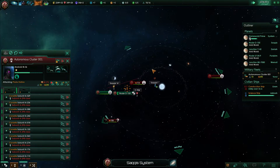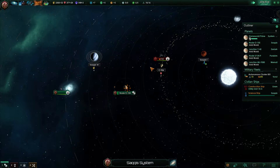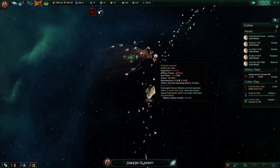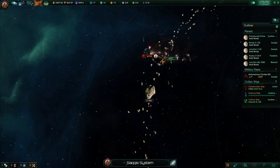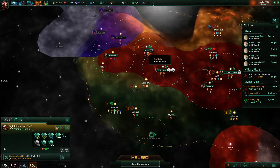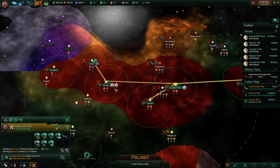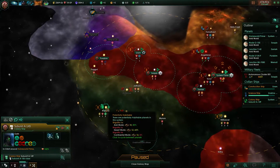They're going to attack that station — remove it. Construction complete, hostile fleet engaged. Very good — we got what we wanted. Build the mining stations, build the mining stations, build the mining stations. Situation log updated.